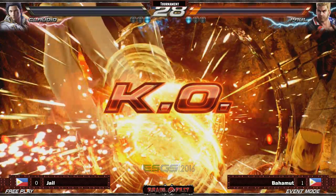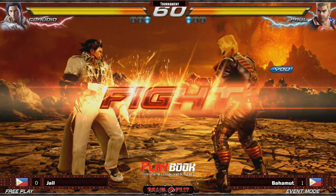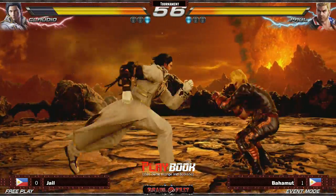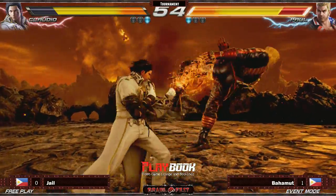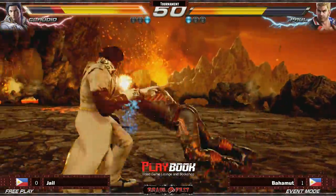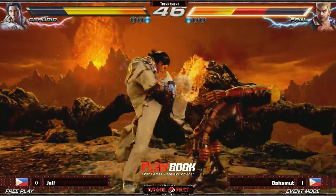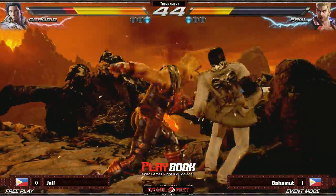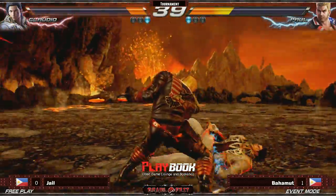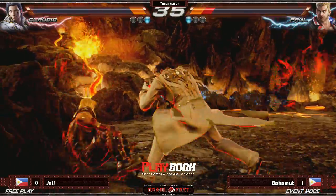Down back three connects grounded. Forward three — nice. While standing three-two knocks him out of the air — mid-air. One round apiece here. QCB1, the F1 string — that's a negative three. Counter hit. Down back three, good enough damage. Middy hop kick. Claudio's hop kick really has strange properties — it goes over so many things, even a mid.